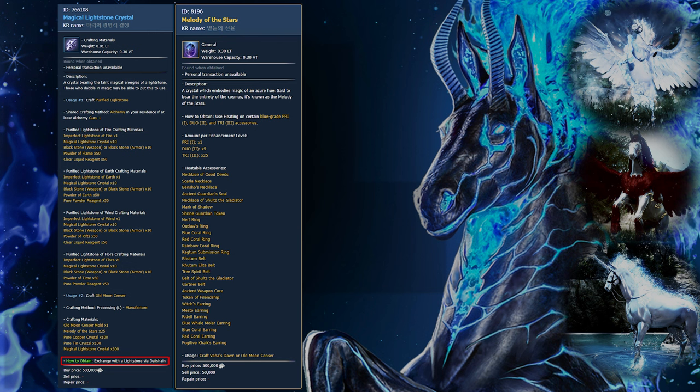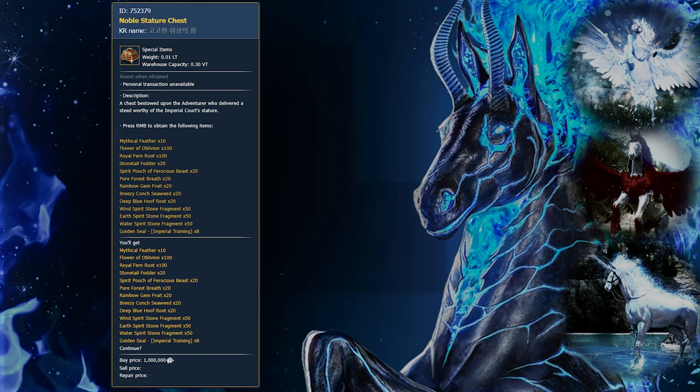To obtain melody of the stars, you can heat tri or higher blue grade accessories. You can get magical lightstone by exchanging any lightstone item from the NPC named Delishan in big cities. Depending on the quality of the lightstone, the number of magical lightstone items you receive will differ.